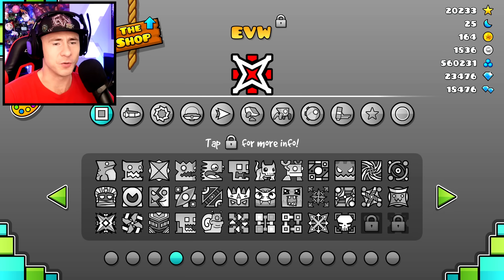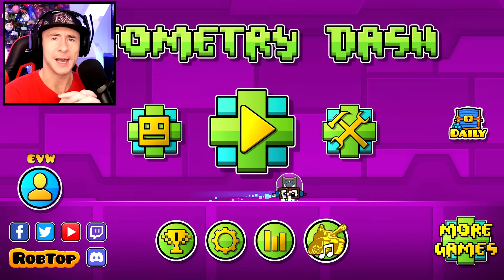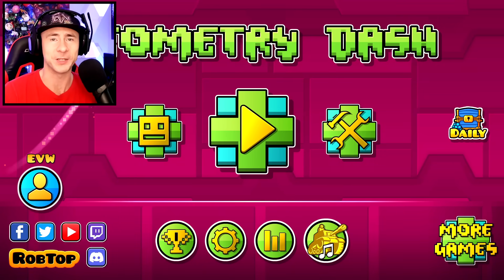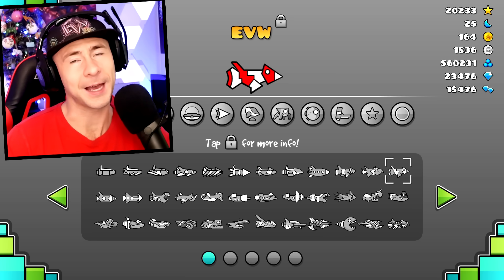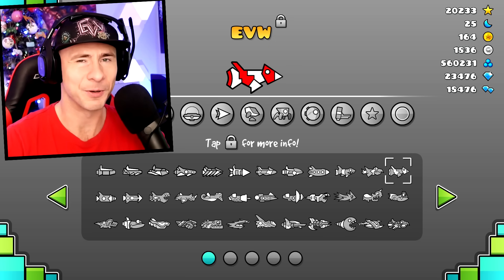Of course you'll want to set some new icons after buying a bunch — I'll do that in another video where I switch all my icons and do some shopping to see how stylish I can get. I might keep my ship though, I love this ship. Anyway, I hope there was some useful information here — good luck in 2.2, peace!